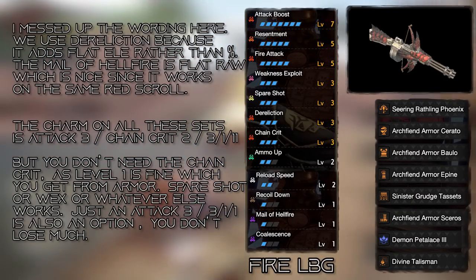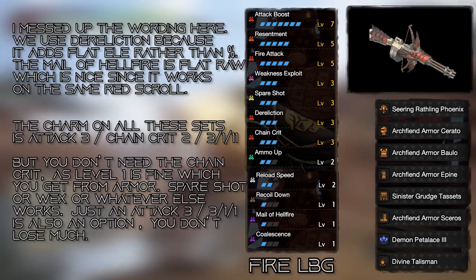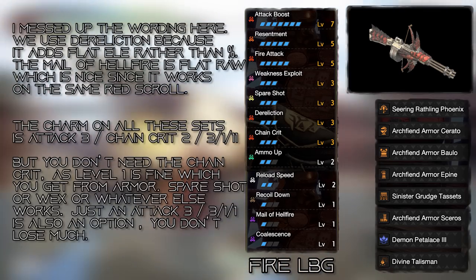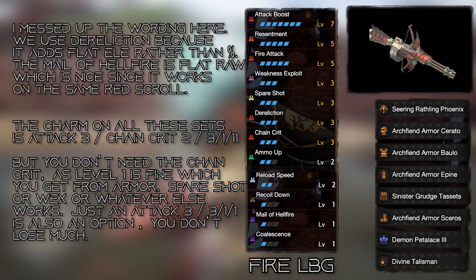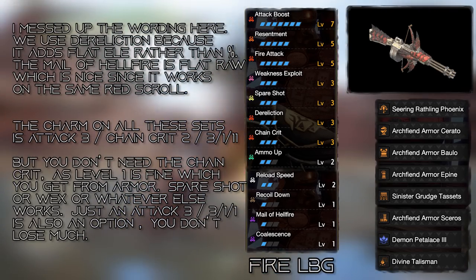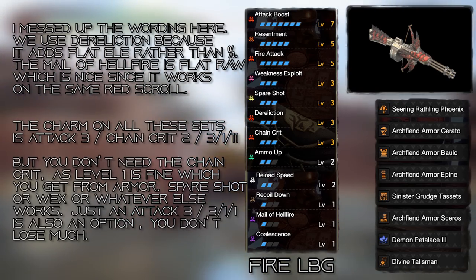We're going to be running four pieces of Arc Fiend, which is the last boss armor, for Dereliction to buff our raw. And one piece of Sinister Magnum Allo for the 15 points of raw for the one piece, as they apply to the same orange scroll. It's just a lot of raw stacking. Then we're going to add our Attack 7, our Free Resentment, and then your choice of Element, and you're done. All the bowguns need to run Element Bane, which is the new decoration for Elemental Exploit — the Rampage skill. It buffs your Elemental damage based on the Elemental Weakspots.